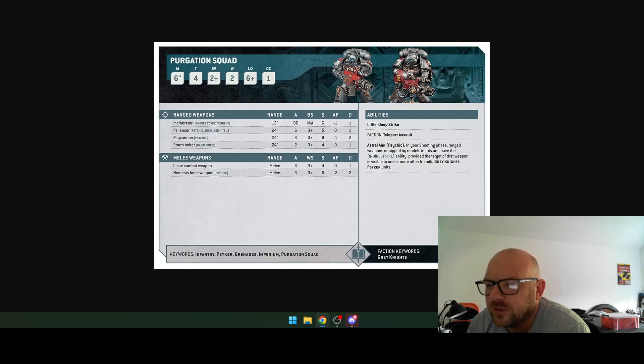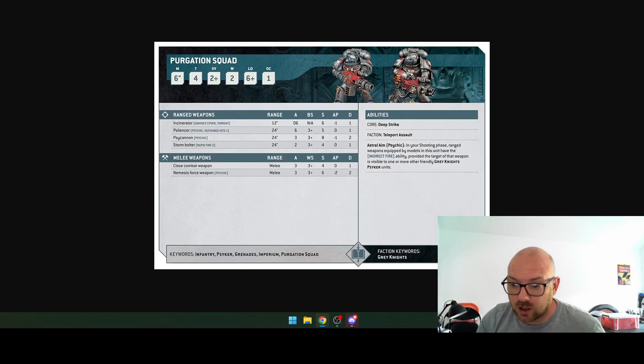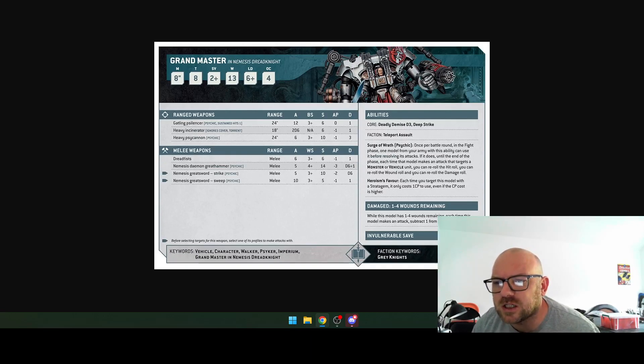The Purgation Squad — odd name — they've got Teleport Assault and Astral Aim. In your shooting phase, ranged weapons equipped by models in this unit have the indirect fire ability, provided the target is visible to one other friendly unit. So you could deep strike someone behind enemy lines and shoot indirect — yeah, that seems pretty strong.